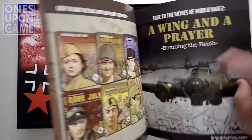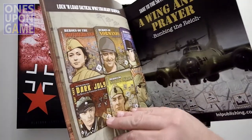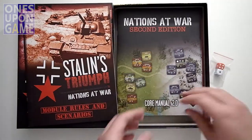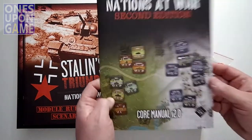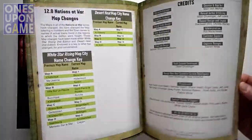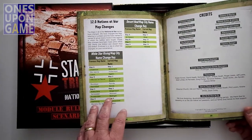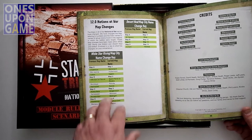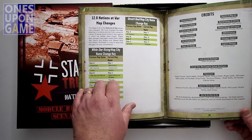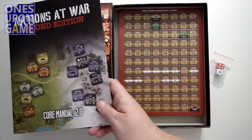The modules and scenarios book is about 50 pages. The core manual, which comes in every game in the series, is very short - about 35 pages in very large print. If you've played the Nations of War series before, there are some map changes included in the core rulebook, but none of those map changes affect Stalin's Triumph - they only affect Desert Heat and White Star Rising, which I did an unboxing of if you want to go watch that.